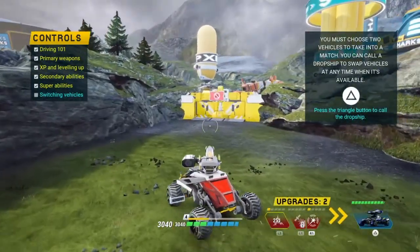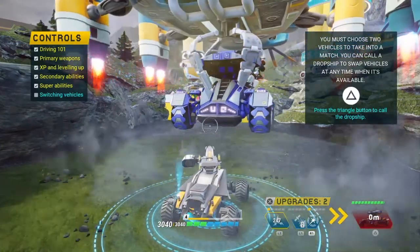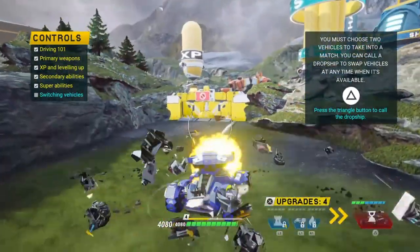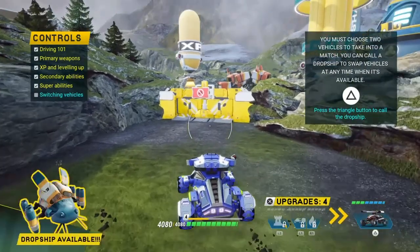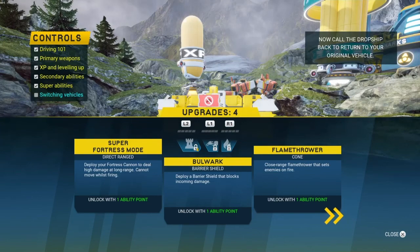You must choose two vehicles to link into a match. Dropship respawned. Now, call the dropship back to return to your original vehicle.